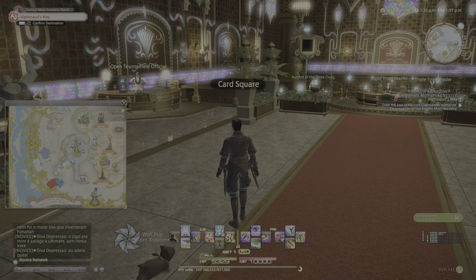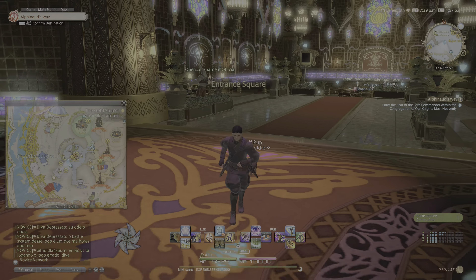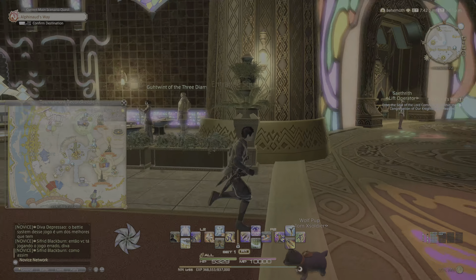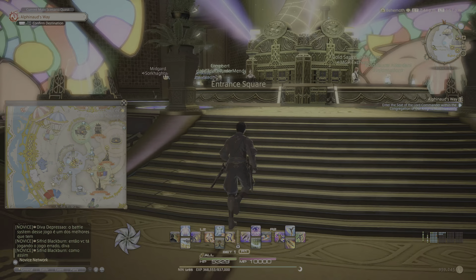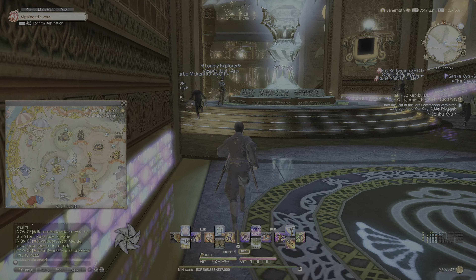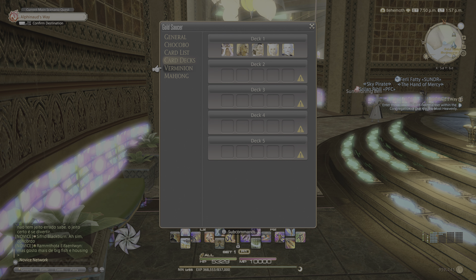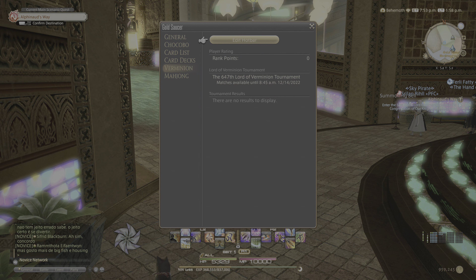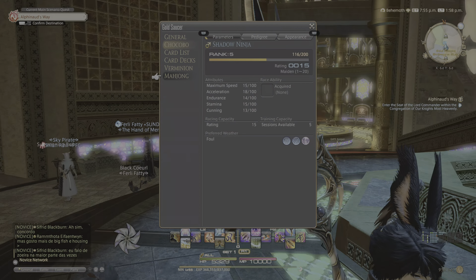There are mini-games that you've seen in past Final Fantasy games, and they've added some different ones too that I've never seen in any Final Fantasy game before. Some from past Final Fantasy games include Triple Triad, Chocobo racing, and stuff like that. They also have a game similar to a Pokémon battle game — it's called the Minion game, kind of their version of a Pokémon mini-game. My favorite things to do are Chocobo racing and Triple Triad.